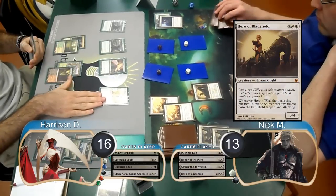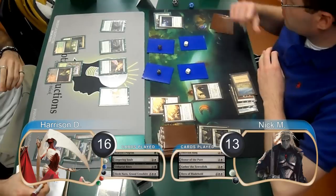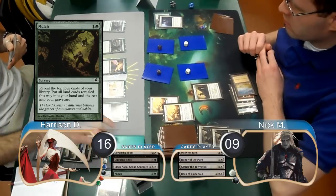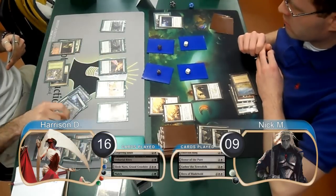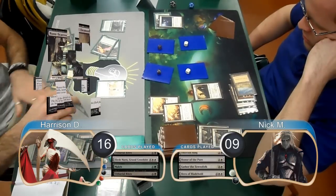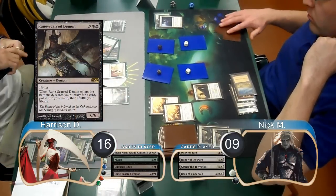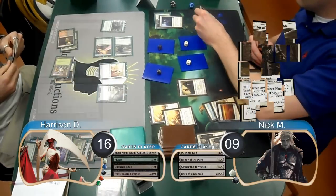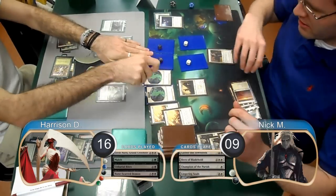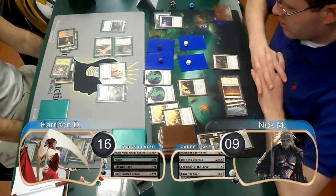Then on Harrison's next turn, he chose to attack with just his Norn, which Nick took, going down to 9. Then post-combat, he played a Mulch and revealed an Unburial Rites, an Oblivion Ring, a Phantasmal Image, and a Rune Scarred Demon, which all went to his graveyard. He then flashed back an Unburial Rites to return his Demon to play and searched his library for another card. Nick played a Champion of the Parish and then followed it up with a Lingering Souls to get two more Spirits; however, facing a wall of creatures, he just passed without attacking.